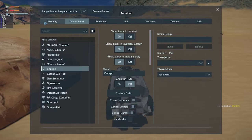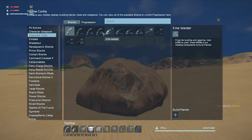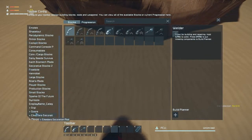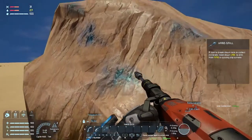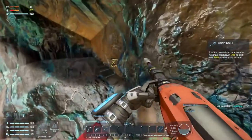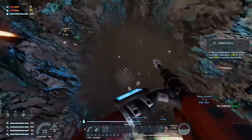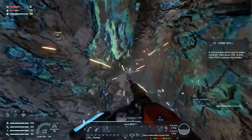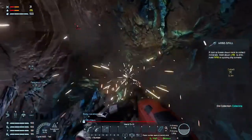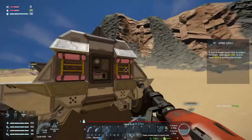Do we have any cargo containers on this rover? Yes we do, so I'll go ahead and dump the stuff we don't need. I also have the automatic ore pickup mod installed — it's really a nuisance to pick up all the ore manually, so that helps a lot.